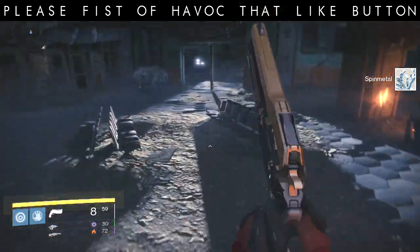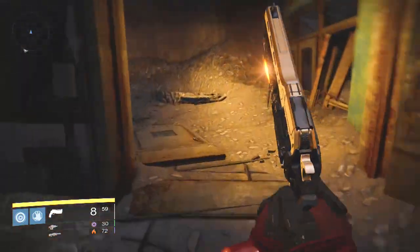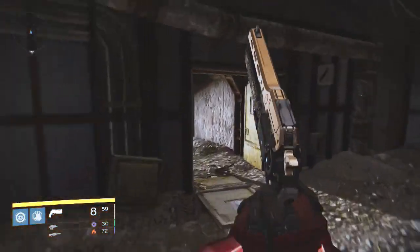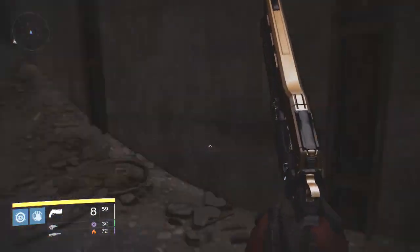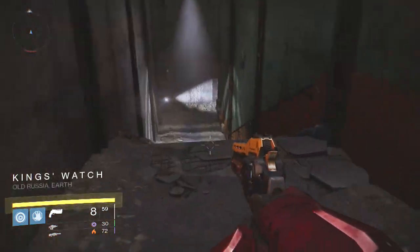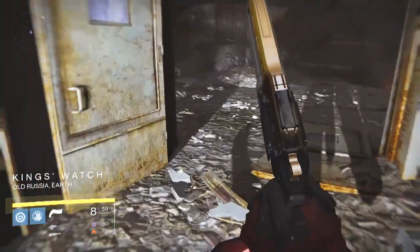Find a chest or Spin Metal within the surrounding area. There's a square little pillar building in the middle with two doors either side of the main door. I wouldn't go outside this area — look for Spin Metal chests or Spin Metals just outside this area.